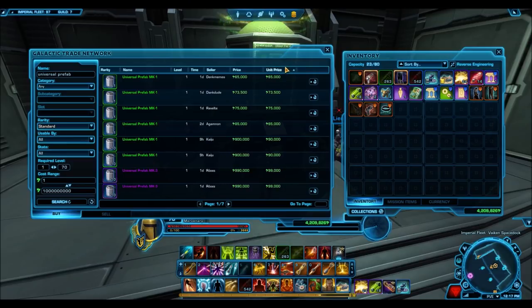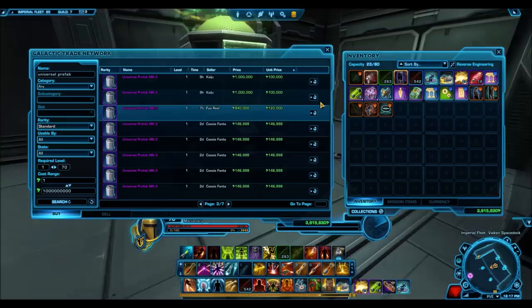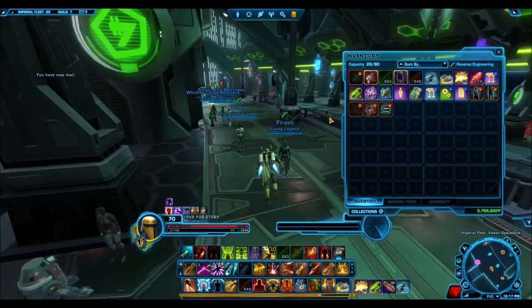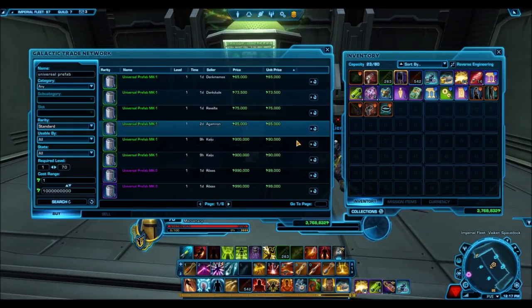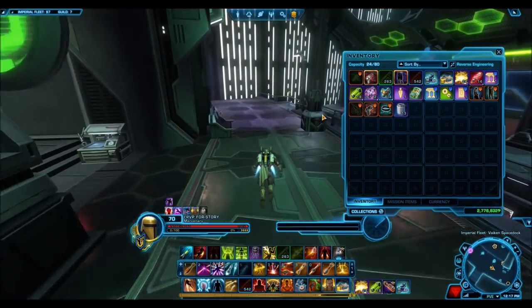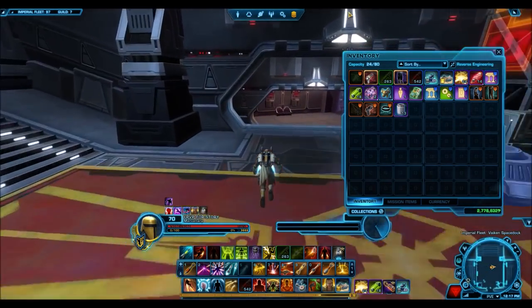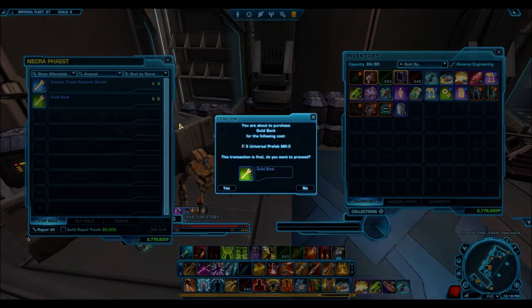Now for a more profitable example. In this more recent instance, I'm buying up the green ones for 65,000 credits — a lot cheaper — and the purple ones for 99,000 credits, significantly cheaper than before. This shows the importance of monitoring the GTN and buying when you see a really good deal. I bought 10 purples at 99,000 credits each for just under a million credits, and three individual purples at 146,000 credits each, because I only need three to buy another decoration — a GTN kiosk.